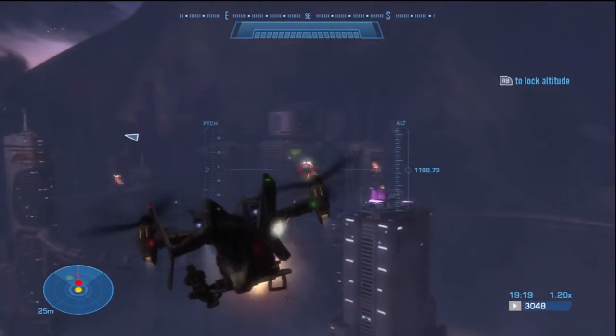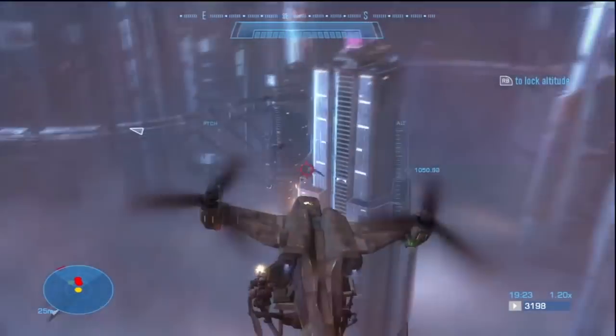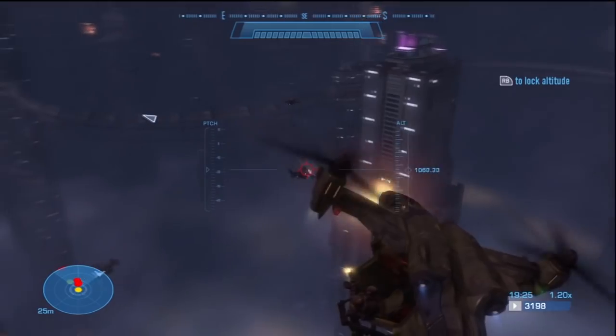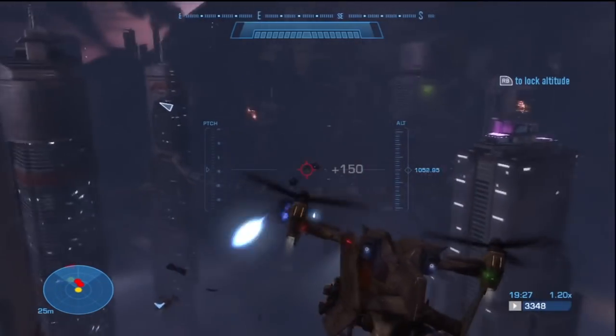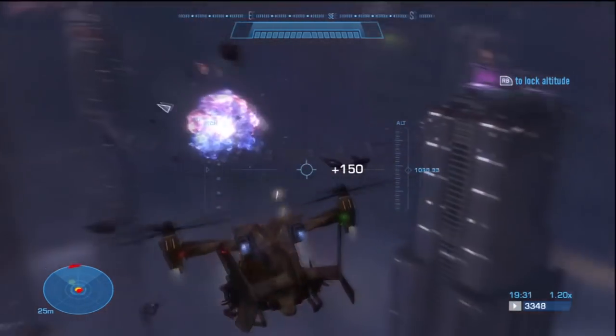Now, once you are completely done with all the jammers and Kat tells you to get to the ONI something, you want to go back to the nightclub where you destroyed another one of those jammers with the hunters.